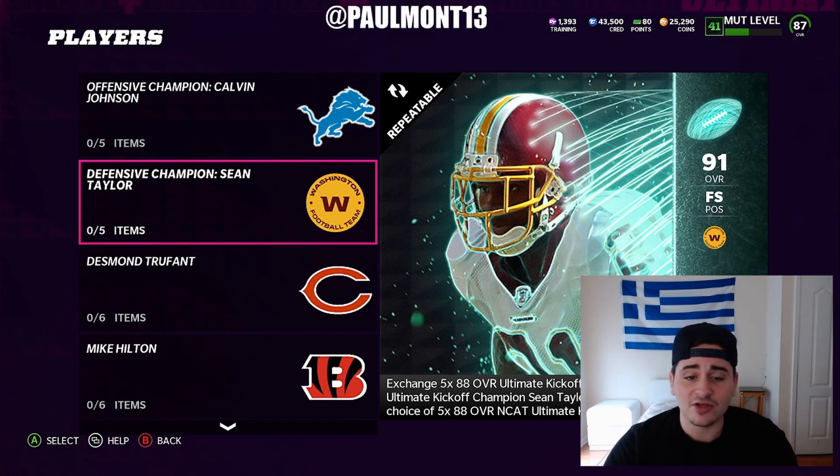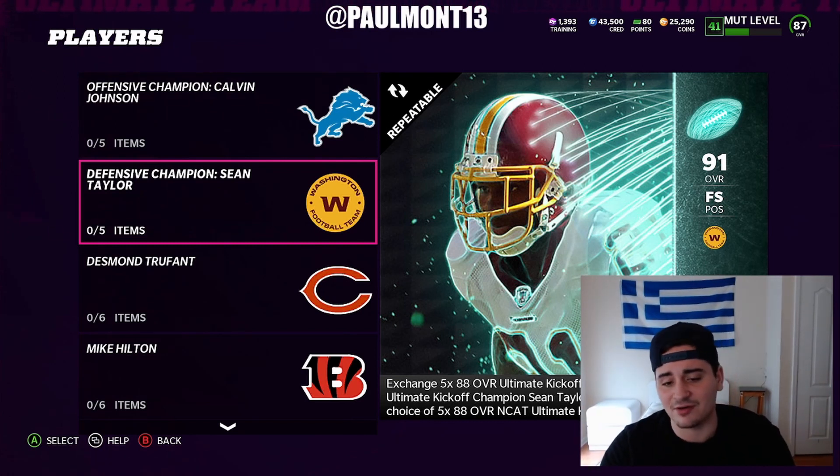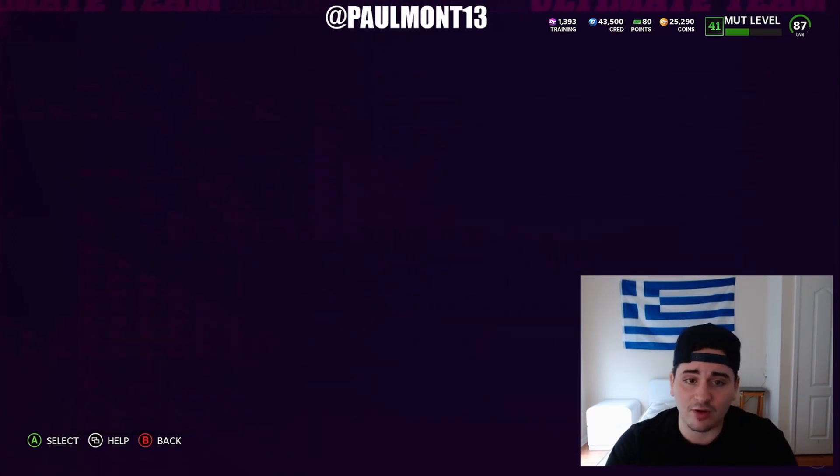So you're spending 25k and getting 2,700 training — a lot of coin making there. Basically, you're spending 50k for around 5,400 worth of training total. That training could go into a veterans re-roll, which is absolutely fire, or you can put it into a flashback one — whichever you want. The best way is the re-rolls — automatic coins. Veterans have got cards going up for like 150k, so if you get lucky and pull one of those, you made over 100k in probably about 10 minutes.